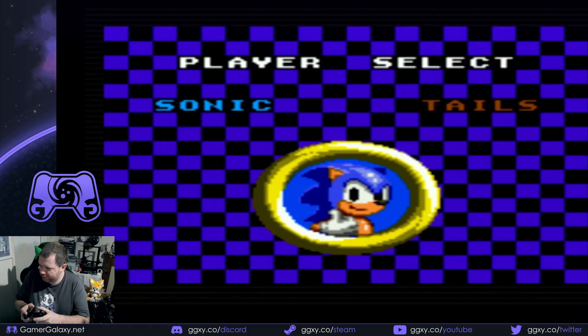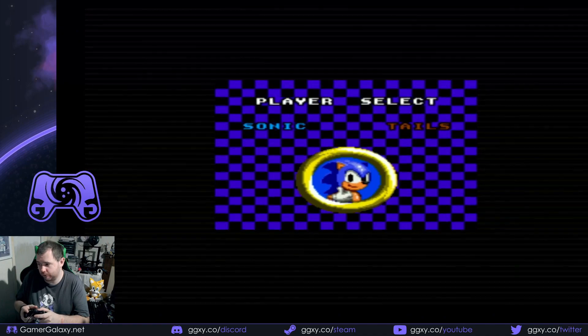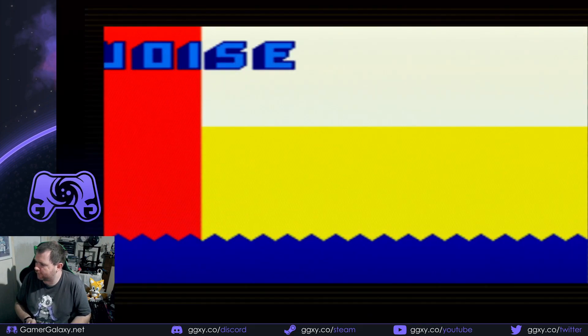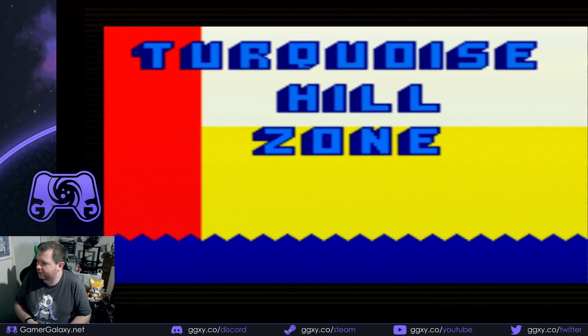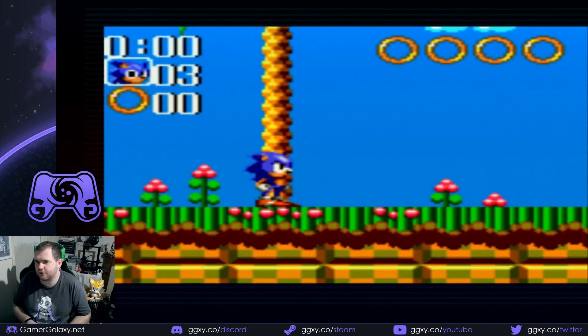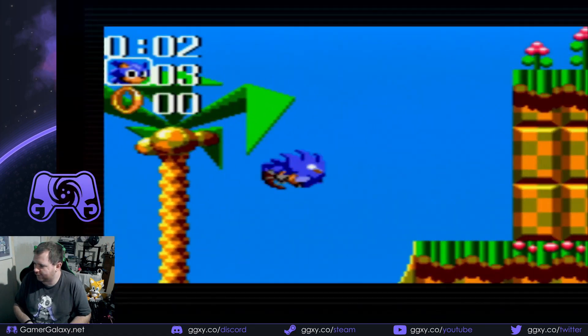How do I select things? Oh it's a circle, okay. Oh wow, Turquoise Hill. I've never played an 8-bit game before. I don't know how this is gonna go.